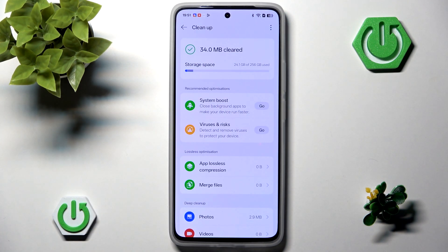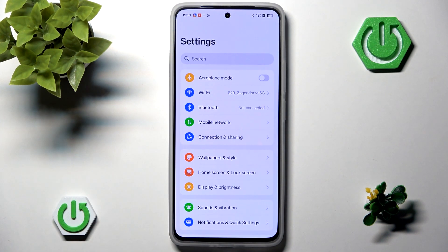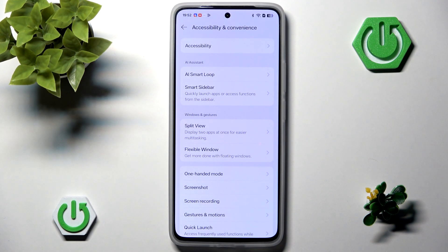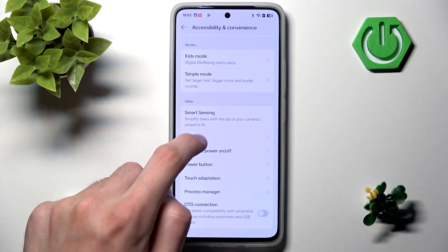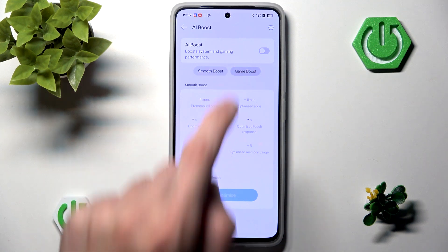For more direct improvements to gaming performance, go to the normal settings, scroll all the way down, and open Accessibility and Convenience. Scroll down to find a setting called AI Boost. Inside, you'll find both Smooth Boost and Game Boost options.